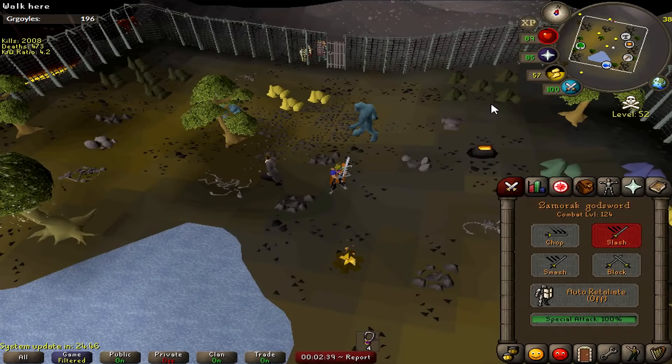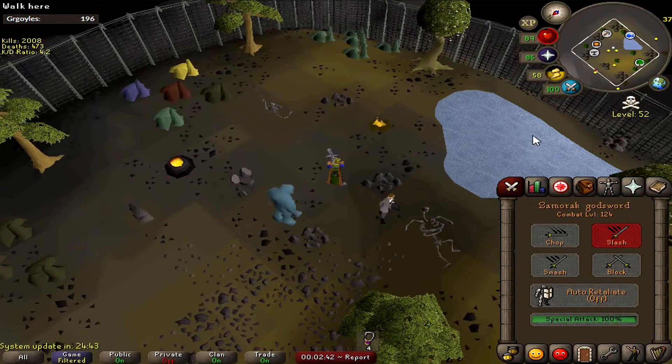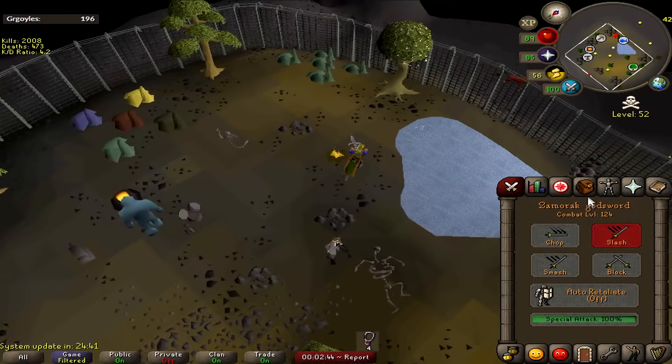The wilderness resource area isn't very efficient to use since the banks in places like the Woodcutting Guild are so much closer, but there is a whole bunch of yew trees and magic trees out there.